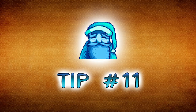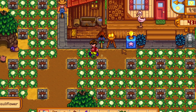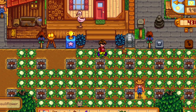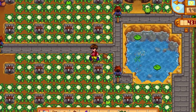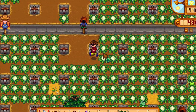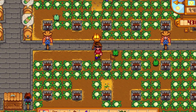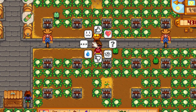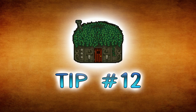Tip number eleven: use scarecrows. Make sure you set them up as best you can. The regular scarecrows cover eight squares out on either side in a circle — as best as a circle can be in a pixelated style game — so make sure you plan accordingly.